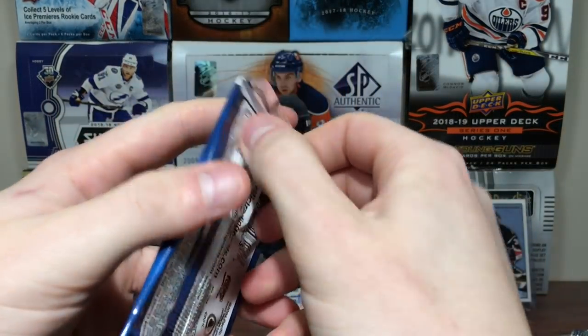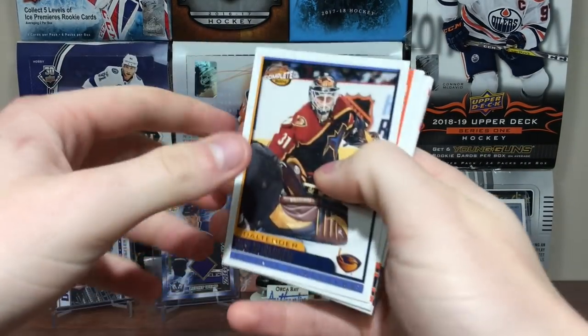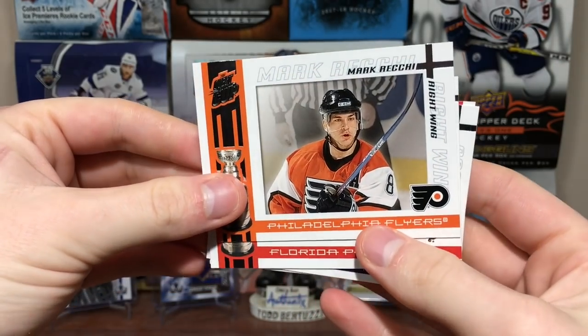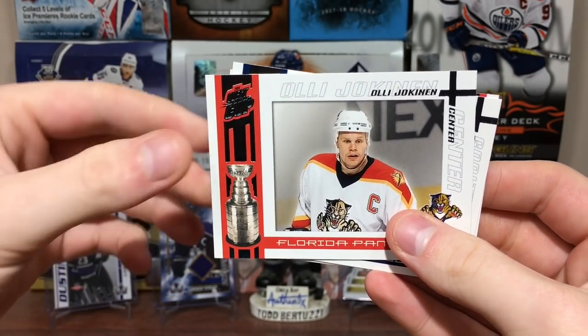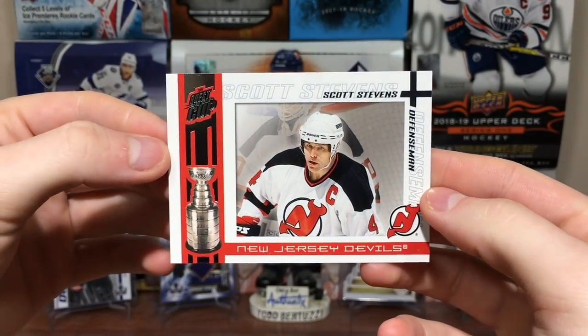First pack wasn't really sticking — that's good. Hopefully they continue not to stick, that'd be nice. We got the Pasi Nurmanin Complete. Then we got Mark Recchi. Olie Jokinen, Thomas Vokoun, and Scott Stevens.